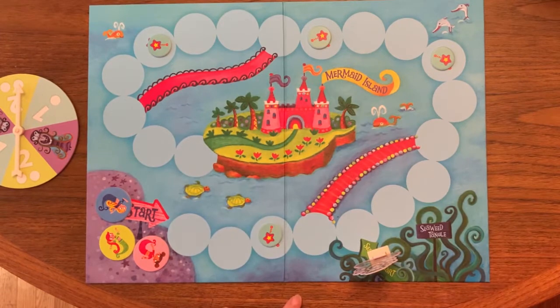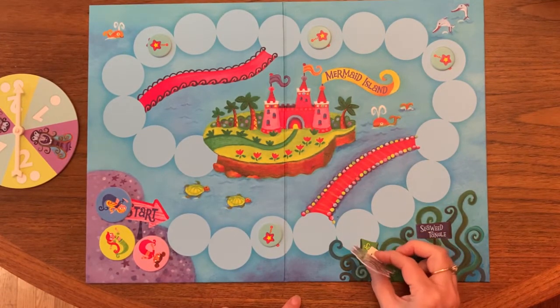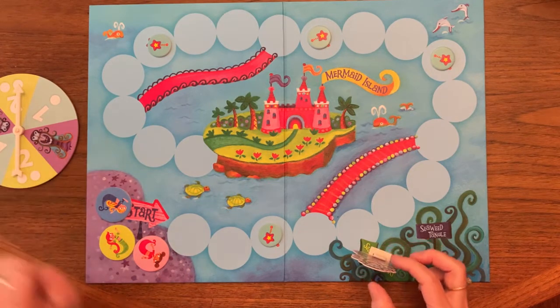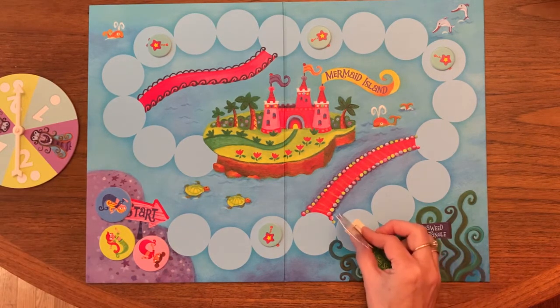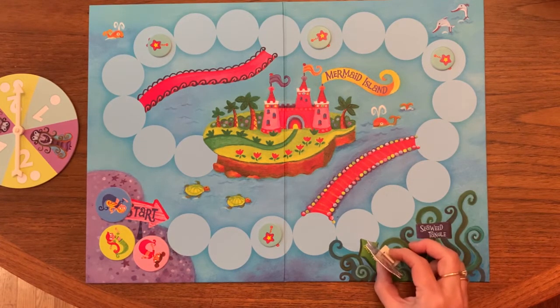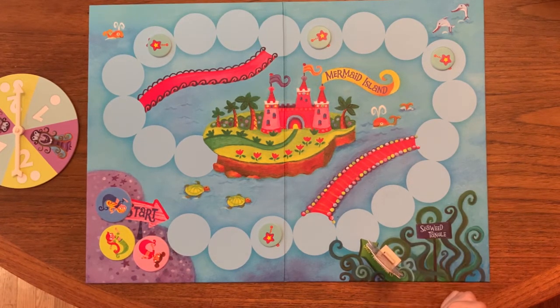The sea witch takes her turns as well — when the spinner lands on the sea witch, that means the sea witch comes out and only moves one space at a time. So the sea witch is not going to move as quickly as the mermaids.